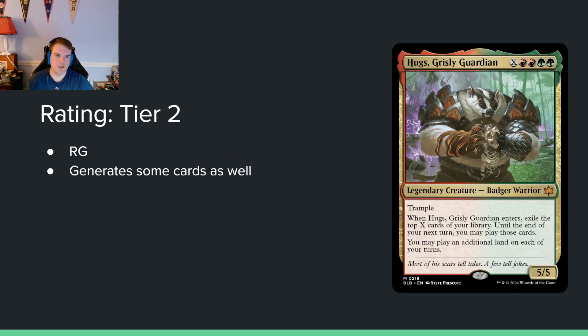Hugs Grisly Guardian — X red red green green for a 5/5 trample. When it enters, exile the top X cards of your library and until end of your next turn you may play those cards, plus you may play an additional land each turn. The reason this is not tier 1 is the mana cost. Wizards has talked about wanting to make rares less splashable, and this is a prime example — you can't play this in any deck that isn't red-green. It's a good card in that deck, but the prohibitive mana cost keeps it in tier 2.